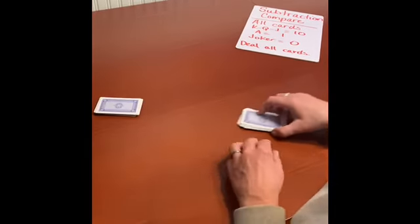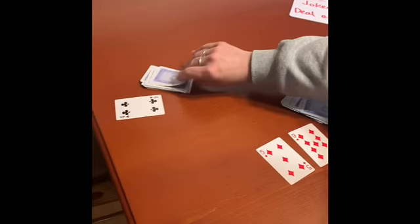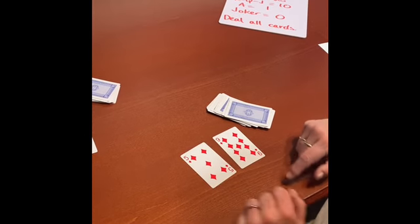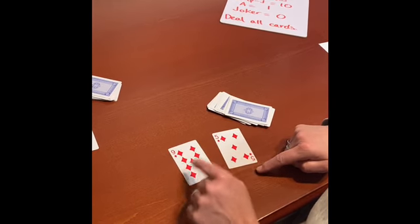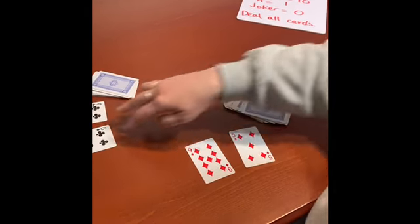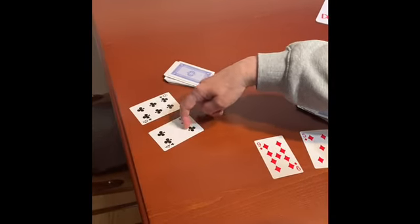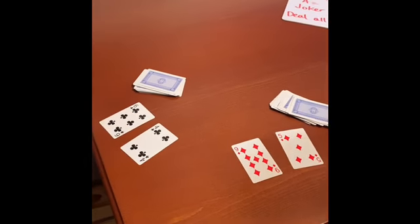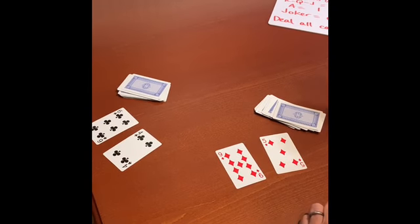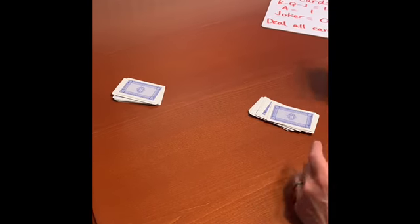Alright, here's what happens. Each player turns over their top 2 cards. I got a 5 and a 9. Susie got a 4 and a 6. Now, you have to decide how to make this into a subtraction problem. So I'm going to say 9 minus 5. And I know that 9 minus 5 equals 4, so my answer is 4. Susie's problem is 6 minus 4, and she knows 6 minus 4 is 2. So I have a 4 and Susie has a 2, so my answer was greater than Susie's. I get the cards and stack them up neatly over here.